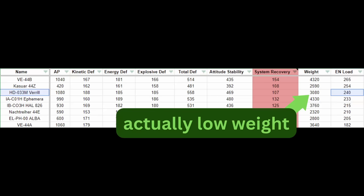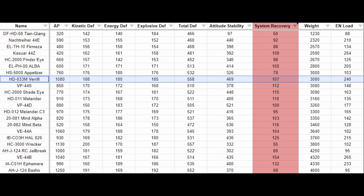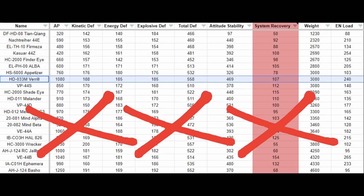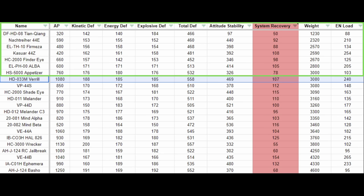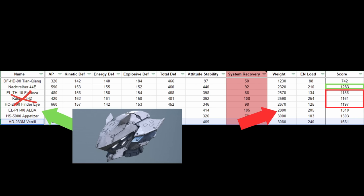The next scenario — limited weight but unlimited energy — is actually very easily solvable, thanks to the Vero. Let's sort by weight from lightest to heaviest. You will see that the Vero is actually relatively light. If you have limited weight but no worries on energy load, you basically start looking from the Vero, because anything heavier than the Vero doesn't perform better than it anyway. The only alternatives you need to look at are the pieces lighter than the Vero, and they're obviously all lower in score.